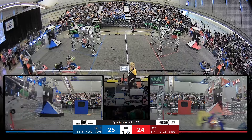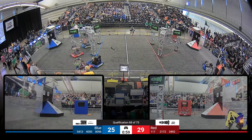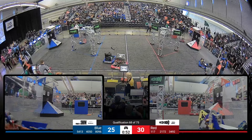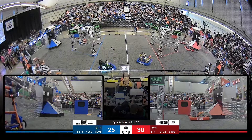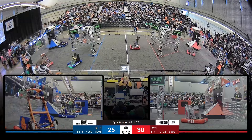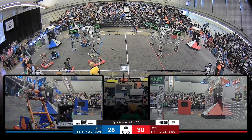We see 40-50 Biohazard being pushed across the field by team 34-92 PARTS. Biohazard looks like they're trying to play some defense against the red alliance, who is around their source zone right now trying to retrieve notes from the human player. 21-72 Steel Unit E circles around the defense of Biohazard and is now lining up to the subwoofer. Looks like the note rolls out of their robot, conveniently placed for the red alliance to pick up and score.